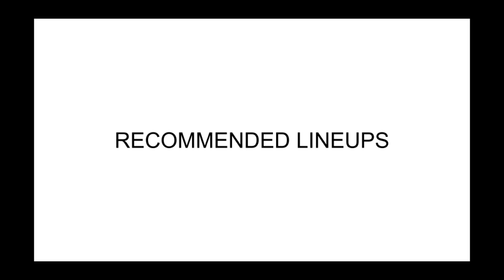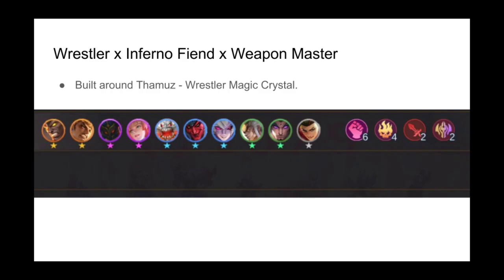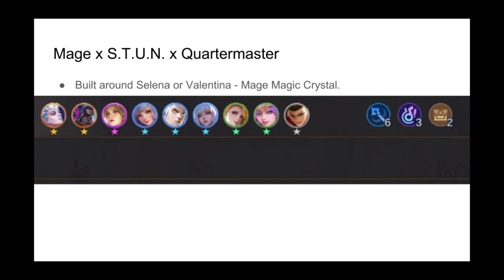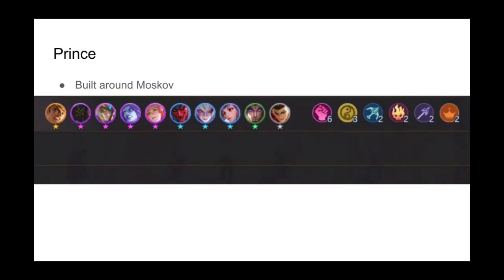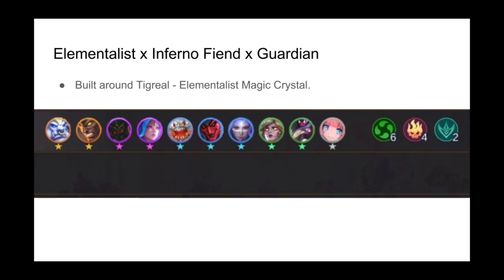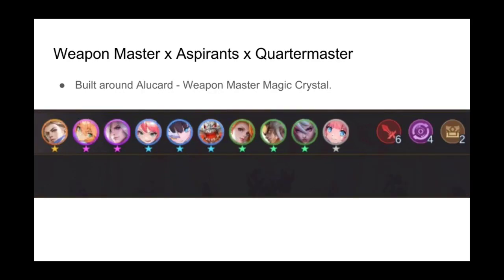Here are some lineups recommended to harness the powers of this skill: Inferno Fiend Wrestler Weapon Master built around Thamos; Kadia Riverlands Lancer Wrestler built around Zilong; Mage Stun Quartermaster built around Selina and Valentina; Prince built around Moskov; Inferno Fiend Guardian Weapon Master and Inferno Fiend Elementalist Guardian built around Thamos and Tigreal respectively; and Weapon Master Aspirant Quartermaster built around Alucard.